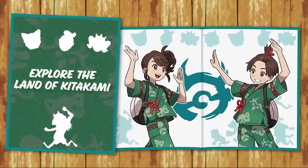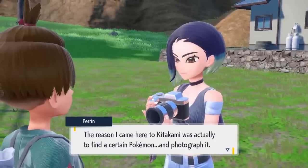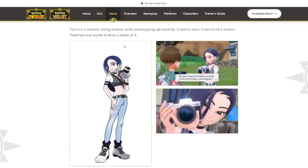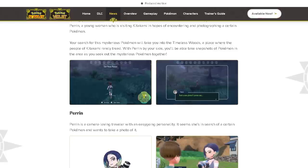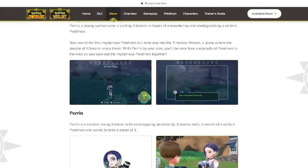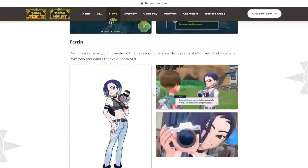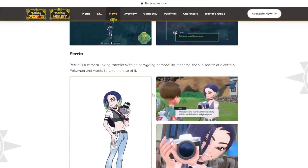Linked to photography, we'll get to search for Pokémon to photograph in the Timeless Woods, a new area in Kitakami. During your adventures you'll encounter Perrin, a young woman visiting Kitakami hoping to encounter and photograph a certain Pokémon. There are very strong visual links between Perrin and Adaman from Pokémon Legends: Arceus — whether or not they're related is unknown. You'll search for the mysterious Pokémon Perrin is looking for in the Timeless Woods, a place where people in Kitakami rarely tread. What this mysterious Pokémon will be — possibly new, possibly old — hasn't been confirmed.